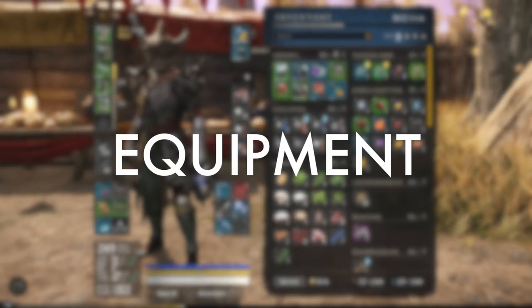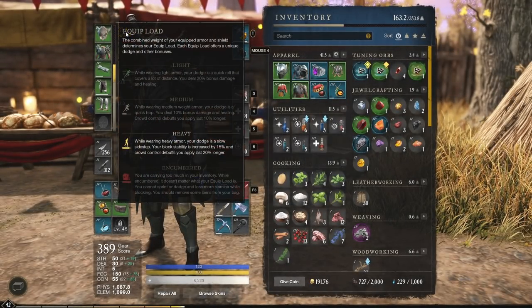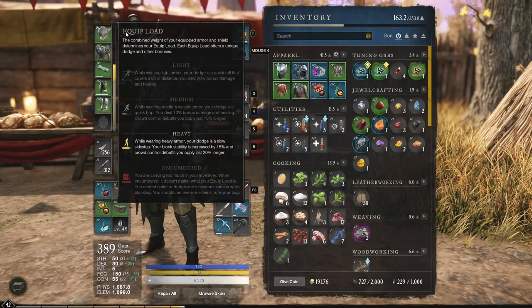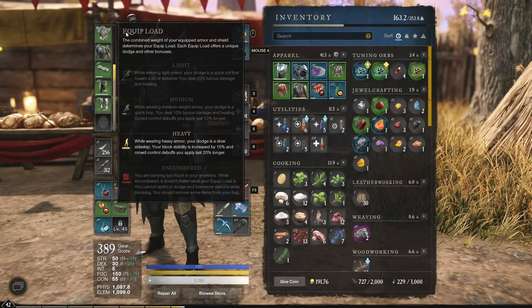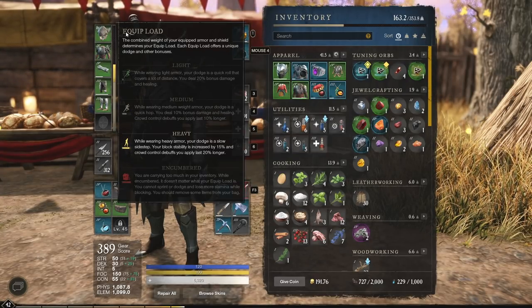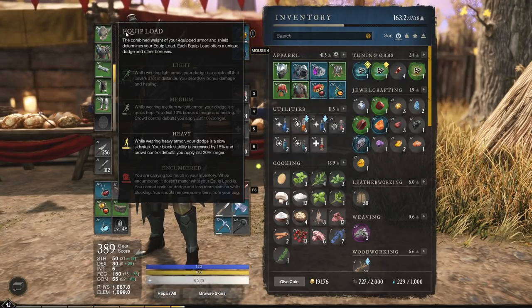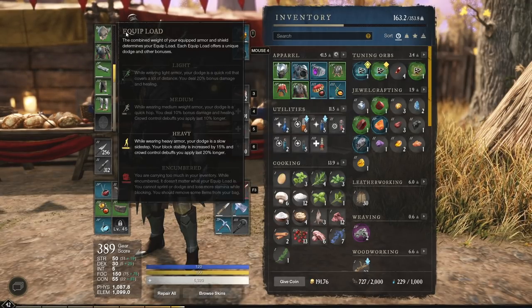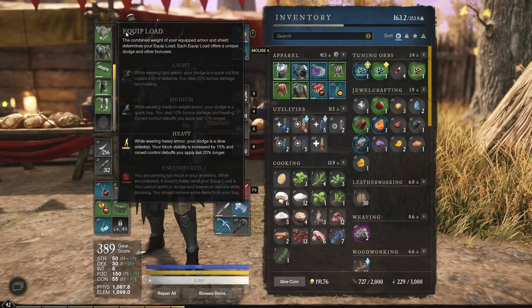Let's jump into the equipment next, talking first about armor. As you can see here in the loadout I am running a heavy armor build. I've done that purposefully on the solo setup for as much damage mitigation as possible. We're maxing out our physical and elemental resistances for greater survival when out and about soloing. Now yes, there are some downsides to wearing heavy armor — the most obvious is you have 10-20% less damage and healing.